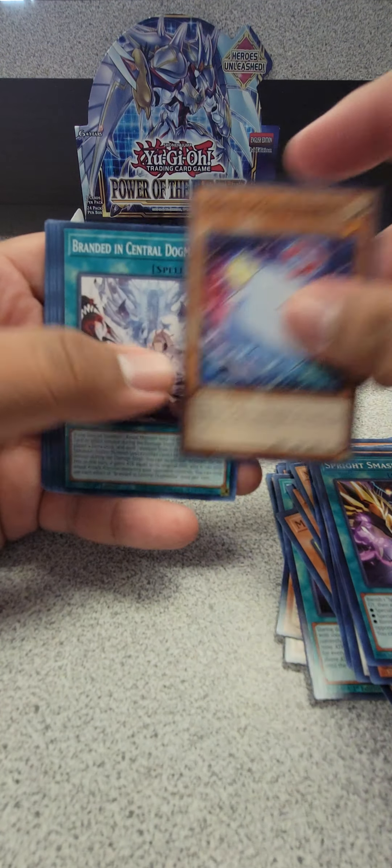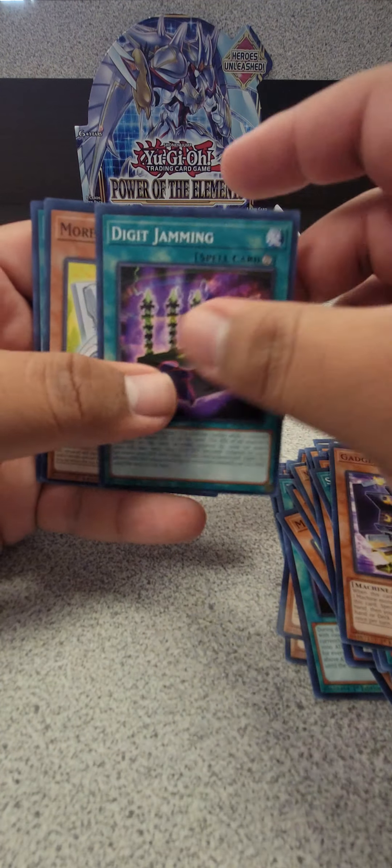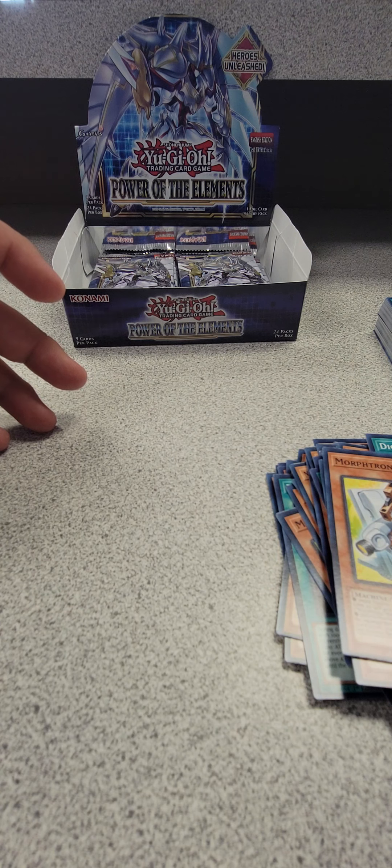Mokey Mokey, Branded Sprite Brilliant, The Most Distant, Gadget Digit, Morphtronic, and we got Elemental HERO Neos! Jesus — these cards look amazing.